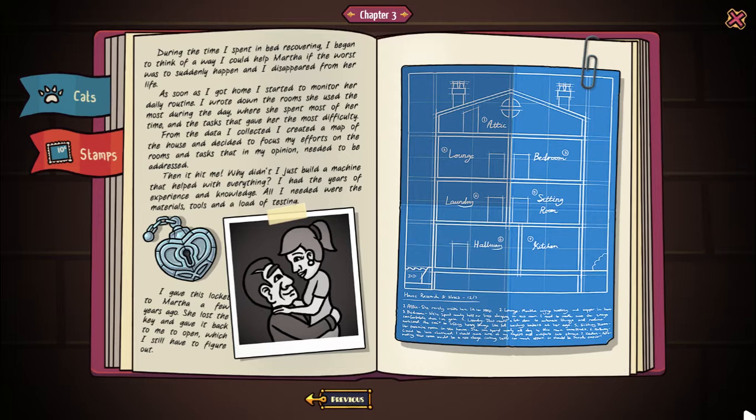During the time I spent in bed recovering, I began to think of a way I could help Martha if the worst was to suddenly happen and I disappeared from her life. As soon as I got home, I started to monitor her daily routine - I wrote down the rooms she used the most, where she spent most of her time, and the tasks that gave her the most difficulty. From the data I collected, I created a map of the house and decided to focus my efforts on the rooms and tasks that needed to be addressed. Then it hit me - why didn't I just build a machine that helped with everything? I had the years of experience and knowledge; all I needed were the materials, tools, and a load of testing. So this is his schematic of the house. And then we have a locket in the photo - I gave this locket to Martha a few years ago. She lost the key and gave it back to me to open, which I still have to figure out.